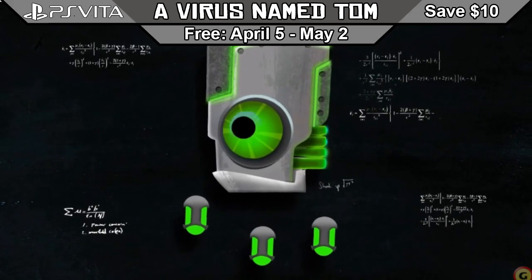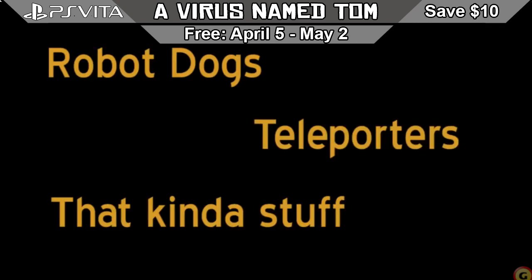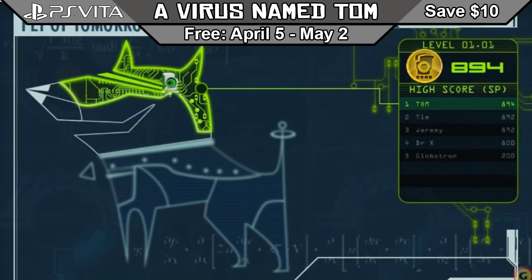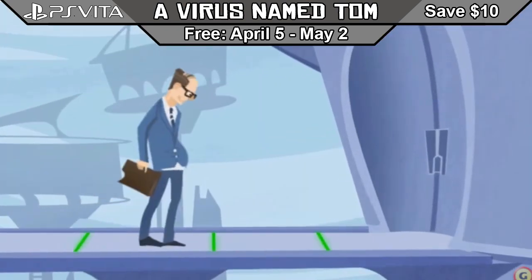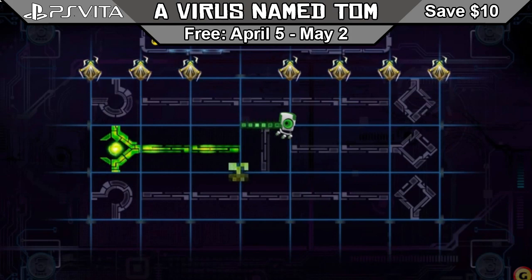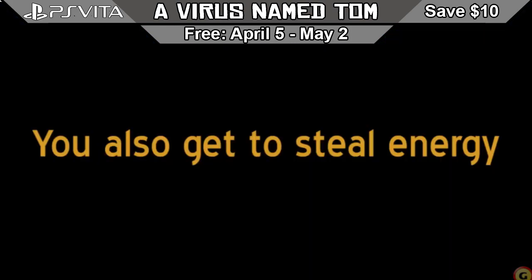First for PS Vita is A Virus Named Tom. You control Tom, a virus created by a mad scientist who was recently fired, to act out the scientist's revenge. Make your way through puzzles and mazes and even team up in 50 cooperative levels. This action puzzler contains over 100 levels and if that's not enough, you can even battle against your friends to see who the supreme brainiac is.